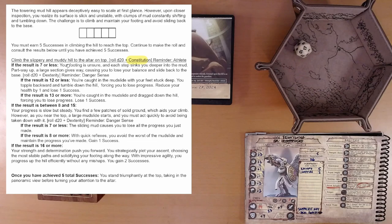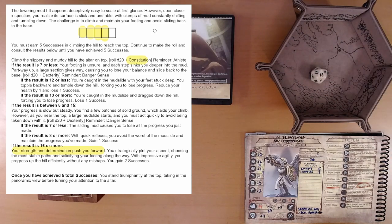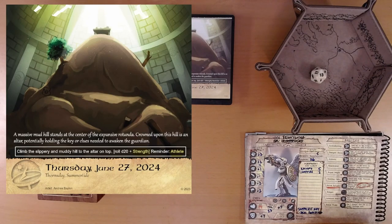17 plus 2 is 19 — that's the best result. Your strength and determination push you forward. You strategically plot your ascent, choosing the most stable paths and solidifying your footing along the way. With impressive agility, you progress up the hill efficiently without any mishaps. You gain two successes — one, two. We need three more. 15 plus 2 is 17 — that's two more successes. And 13 plus 2 is 15, and athlete gets us another two. That's five total. This was a piece of cake for Ivy. Once you have achieved five total successes, you stand triumphantly at the top, taking in the panoramic view, before turning your attention to the altar.